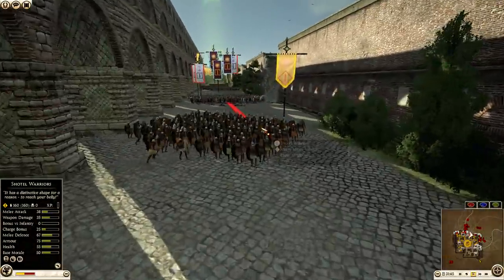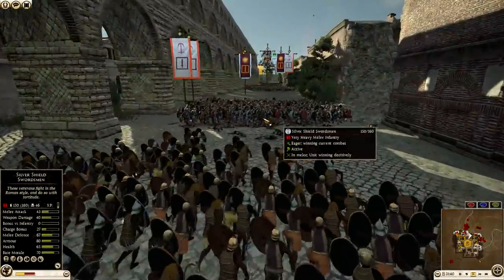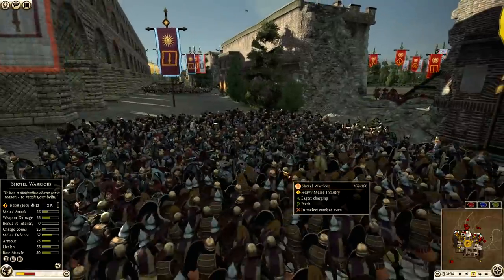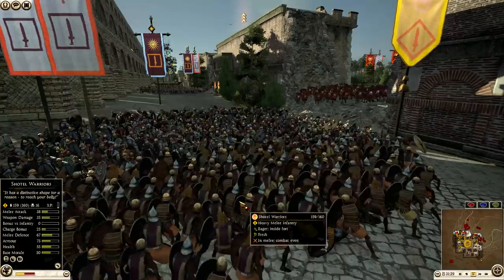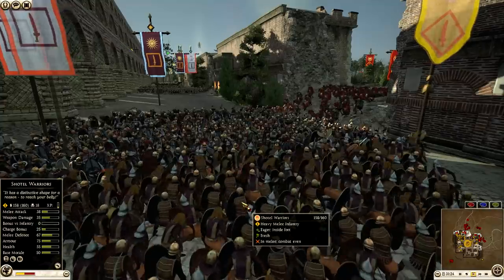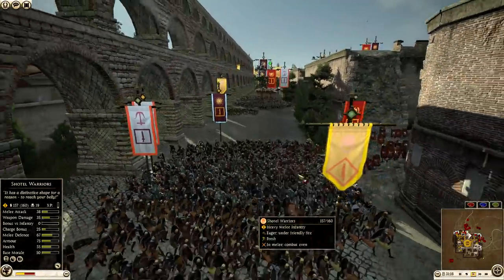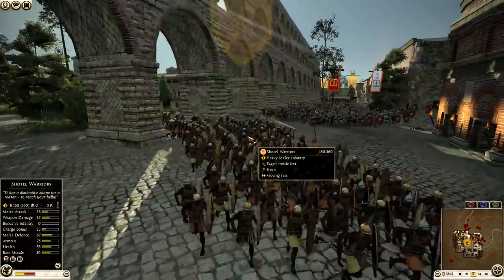And now here comes Kush — they've got the Shotel Warriors about to charge in. They get a nice little volley and they're going to charge right into the backs of these Thorax Swordsmen. This is where these Shotel Warriors are about to wreck lives. Watch this — you can see the kills right here: seven, already at 17, 18. They will rack up a lot of kills against those heavily armored units.